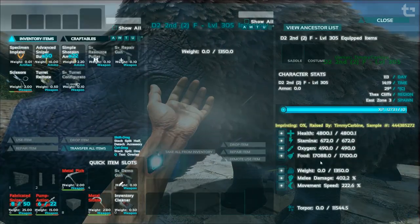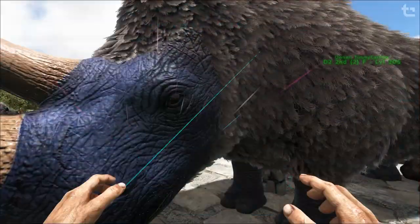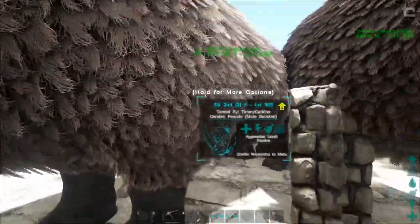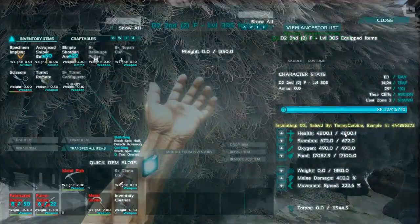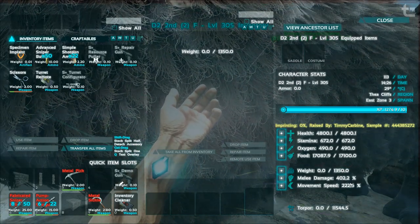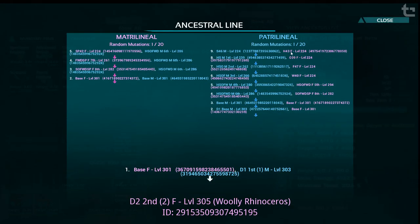The idea is you want to keep breeding these guys until you get another mutation into damage, but you need to make sure it also transfers the previous two. Basically I look for levels — a 305 will be exactly the same as this, we might get a 301 which is the same as this, or there's a very slight chance we'll get a 307 which has a mutation. I go in and check which stat mutated — most of the time it'll be something I don't want and I have to kill it, but very rarely we'll get another one in the stat we're looking for.